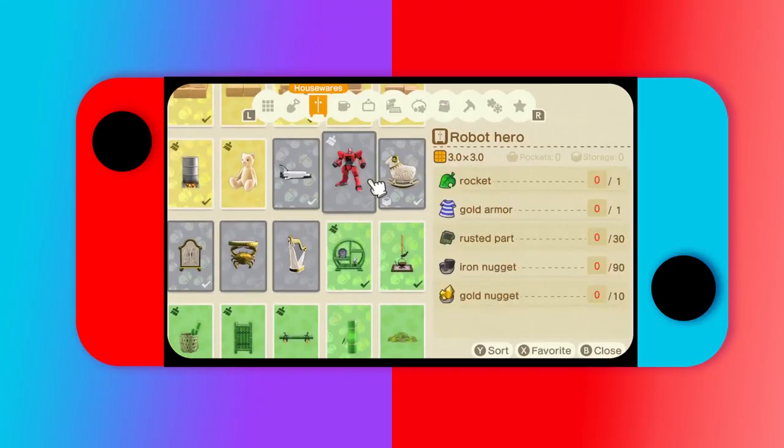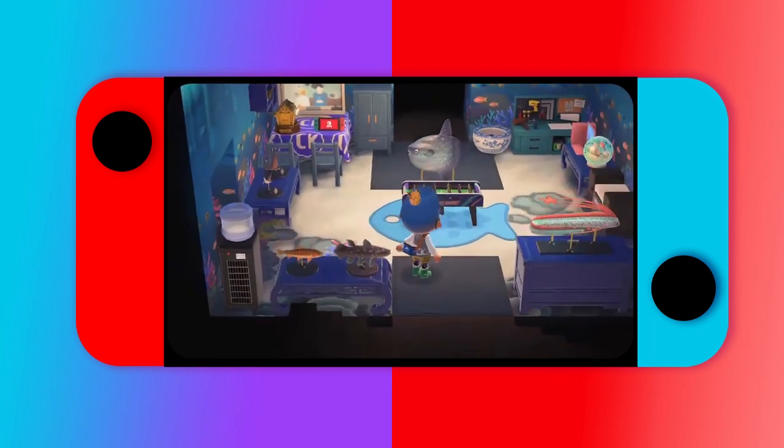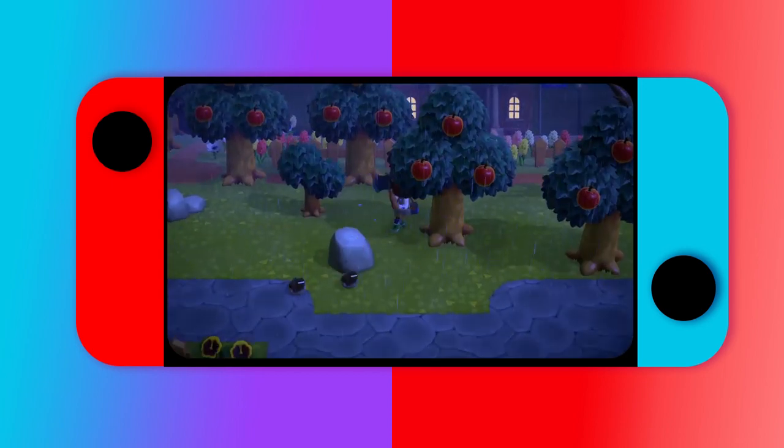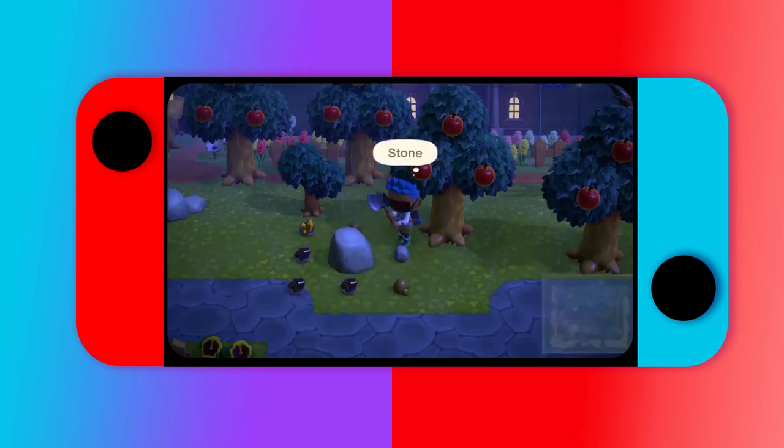The Gundam is still hard to get because you still have to get the gold armor, which is a random drop, and you still need to get the rocket, which is the random Celeste drop. But that's a problem for another day. I still believe you get a higher chance of getting gold nuggets if you use an axe. As for Celeste, the meteor shower doesn't mean Celeste will be on your island. What I do as a time traveler is play at 7 PM — that's when Celeste spawns, typically when it doesn't rain.